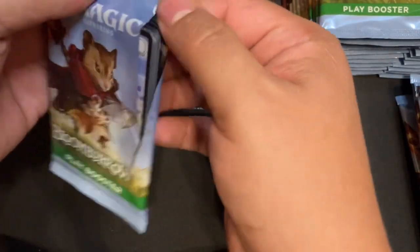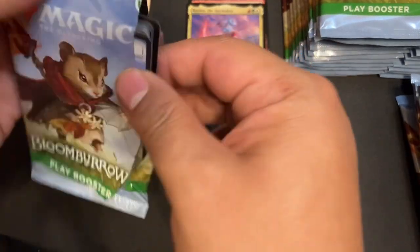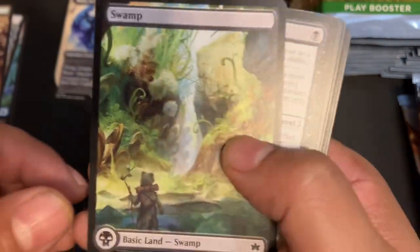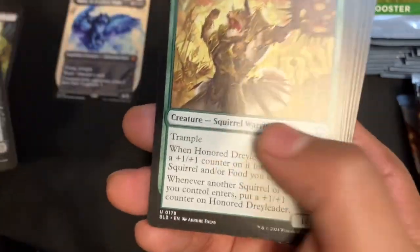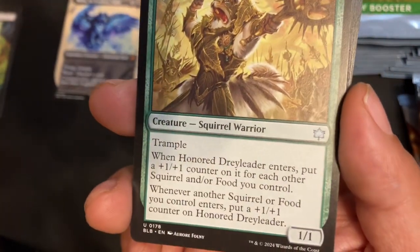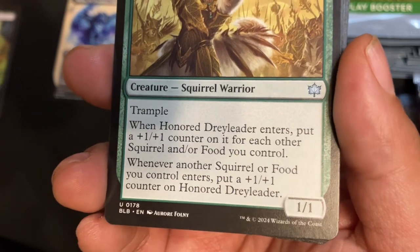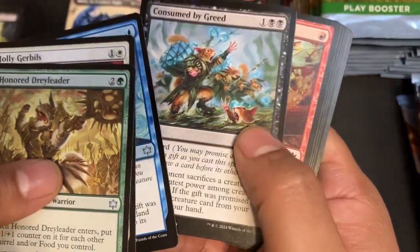Just dropping stuff because I'm an old man. I haven't gotten any Offspring Tokens — the more of those I get the better. Rabbit Token. Foil Longstock Brawl. Beautiful Swamp. Scavenger's Talent — beautiful card. Honor Dre Leader — such a good card. It's so strong: it gets a +1/+1 counter when it enters for each other Squirrel and Food you control, and whenever another Squirrel or Food enters it gets more +1/+1 counters, and it already starts with Trample. That's such a great uncommon. Jolly Gerbils. No Dew Drop.